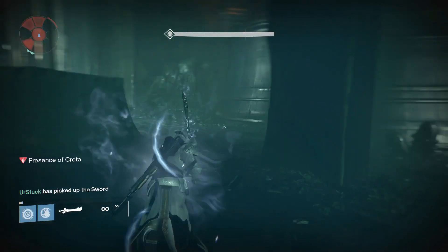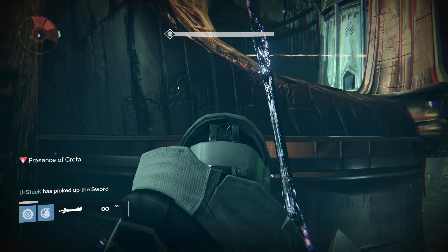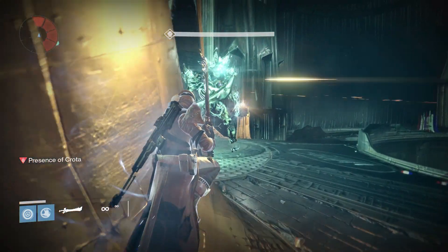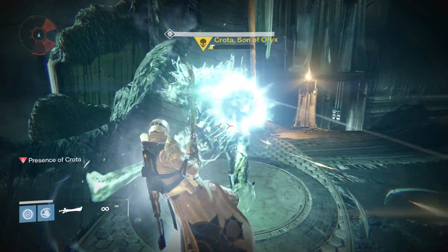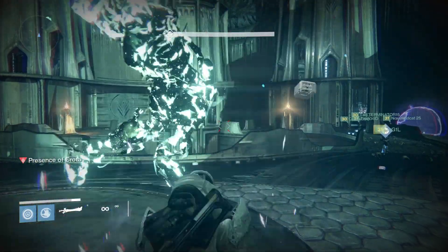The second challenge: every time a member of your fireteam dies, Crota will summon his Oversoul, which is a very large green sun that appears behind him — it's tough to miss. Your fireteam will have a very short amount of time to damage the Oversoul enough to destroy it, and if you are not able to destroy it in that time, it will automatically wipe your group.